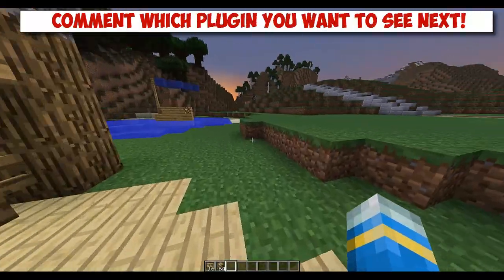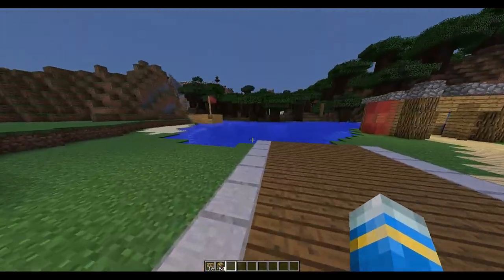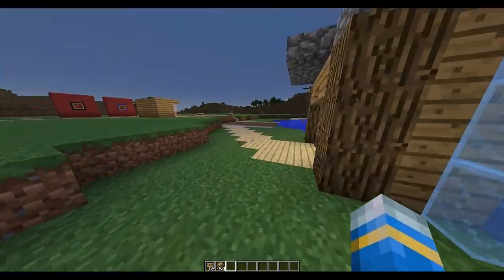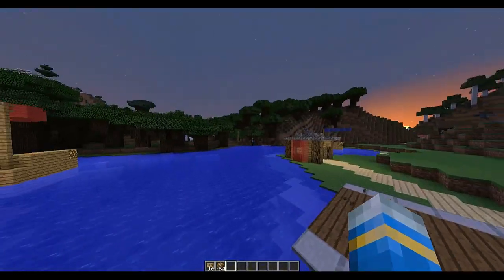Hey guys, today I'm doing a plugin showcase on the minigame Sea Battle. This plugin creates two teams which fight against each other in boats that have to fire snowballs at each other to try and win.